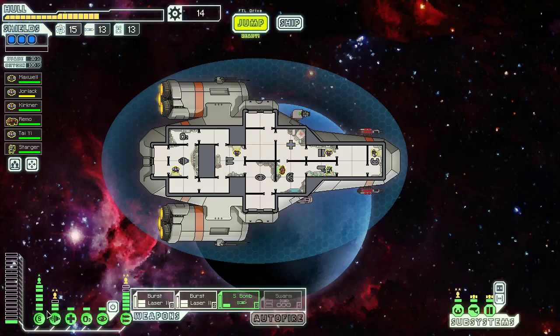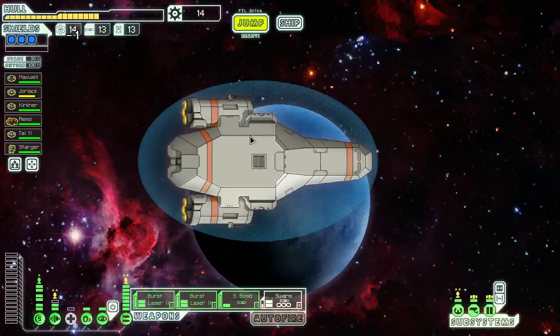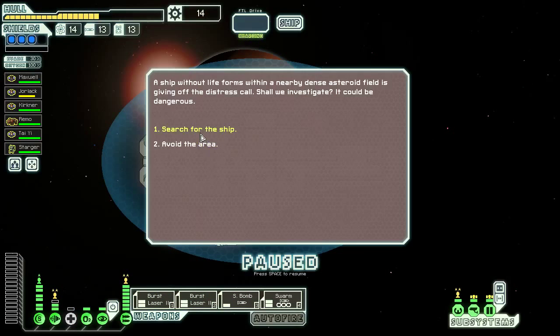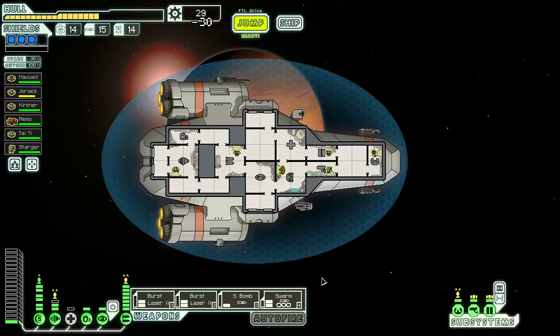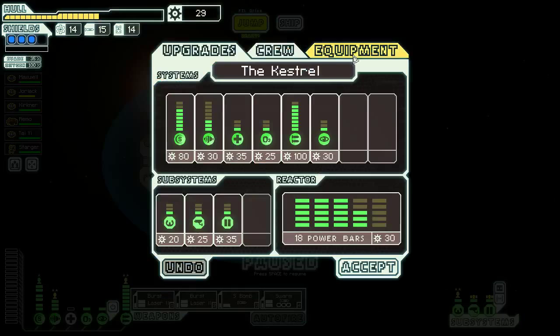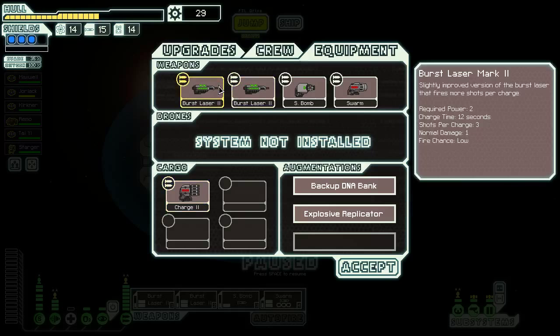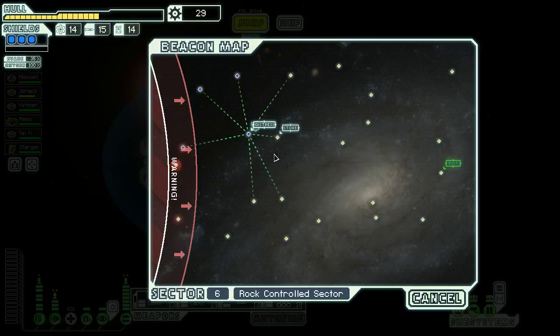We can just depower the med bay and one level of engines, and then get our swarm missiles active. Whether or not we use these swarm missiles remains to be seen. That was a really nice payout for scrap — now we can get our engine power back. It might be worthwhile to go to the store because we have a laser charger to sell. In 20 seconds the charge laser gets 4 lasers, whereas in 12 seconds the swarm gets 6. I do think it's worth selling the charge laser — might end up being a decision I regret.